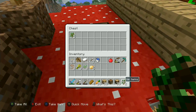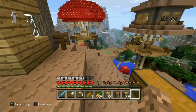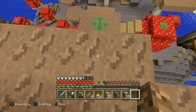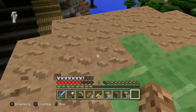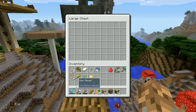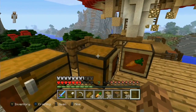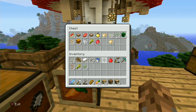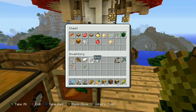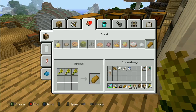Let's head down to the storage room. I also want to make a better way of jumping down here. I still have to set up a sorting thing but I'll do that another time. Let's put everything away. Food goes in here — I want to make some more bread, so let's make some bread.